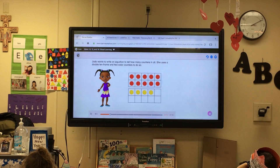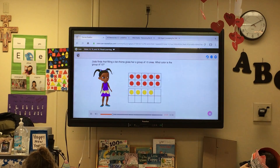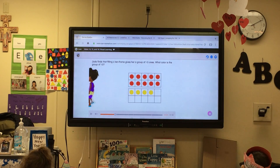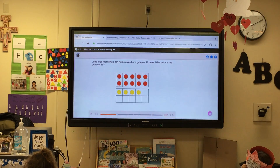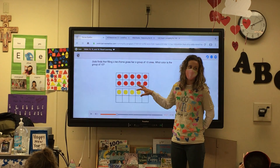Jada finds that filling a 10 frame gives her a group of 10 ones. What color is the group of 10? It's red. So the group of red is your 10 frame that's already filled.